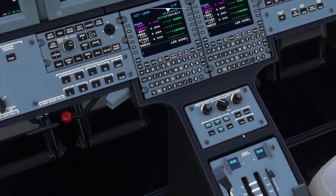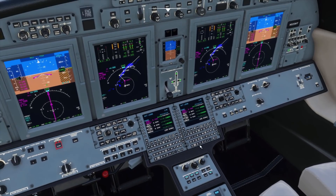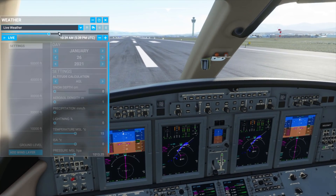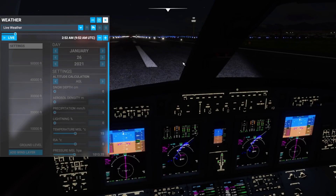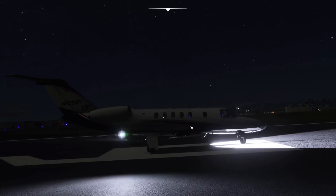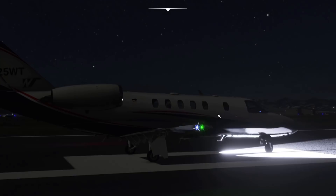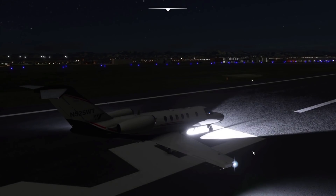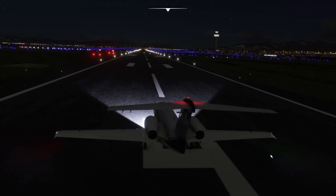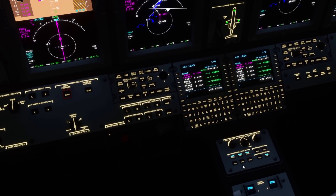Next we have changes to the lighting system. Taxi, landing, and pulse are now all exclusive, and pulse is actually working now. You can see that we now have pulse lights working, which is pretty amazing. Additionally, the strobe lights have been changed to have the right flashing sequence.